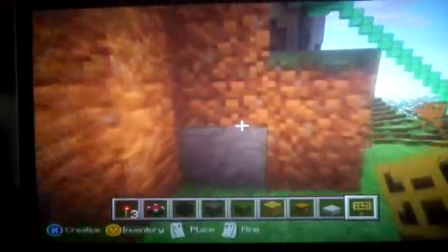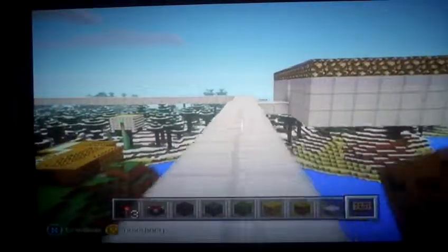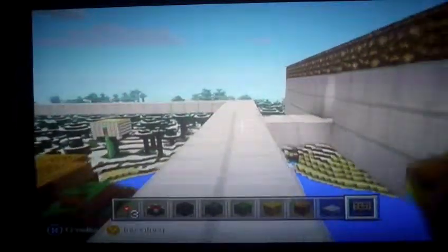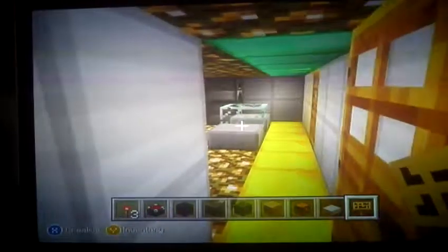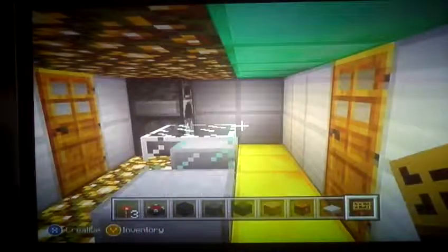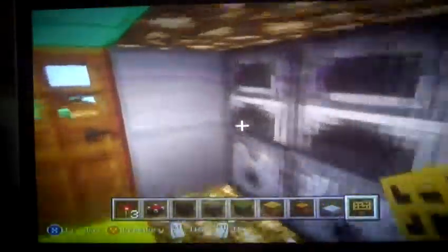Okay, here we go. Here's another house that I just finished making — maybe yesterday, or the day before yesterday. Here is a furnace, a dispenser, some torches. I have furnaces and a nice little eating table. Here is the adult room.